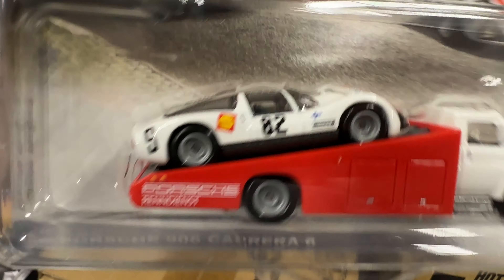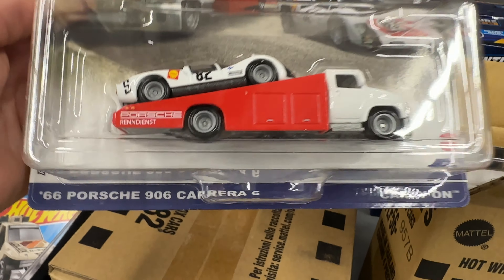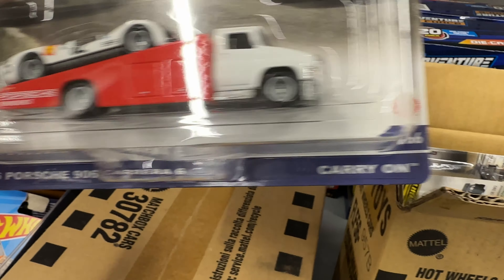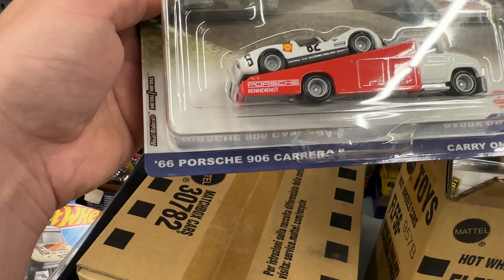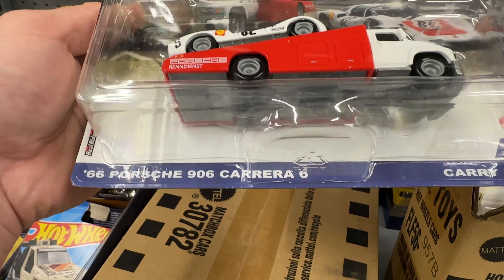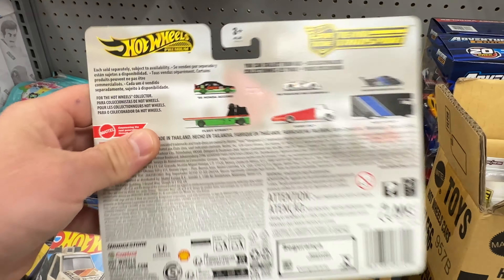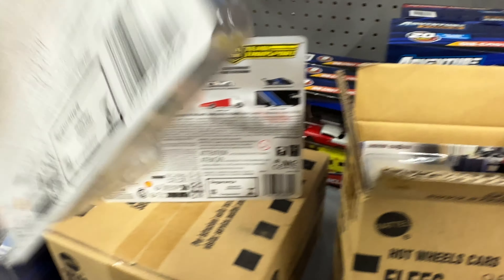What a beauty! This is the Porsche — it's got the Renndienst hauler right there, which is just so cool. It carries the '66 Porsche 906 Carrera 6. Pretty cool card artwork, very nice. At the back you'll have the complete set with that Honda Accord.